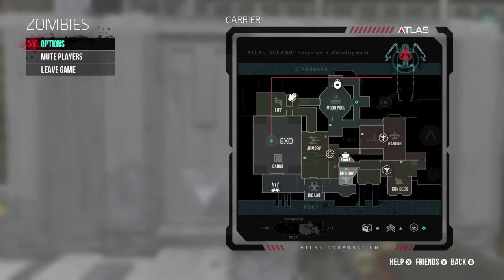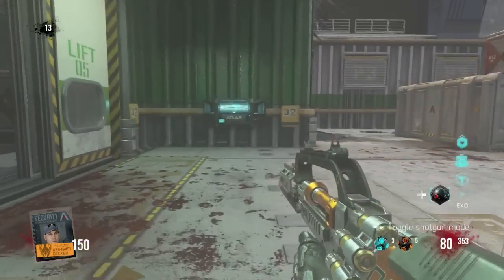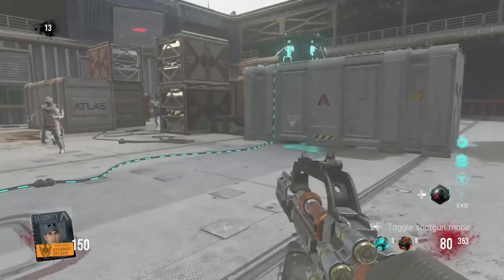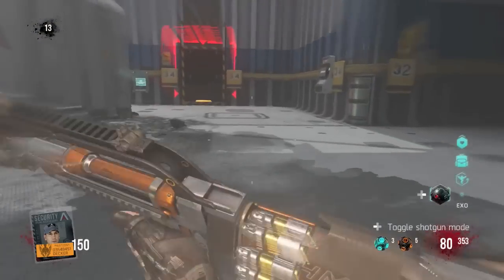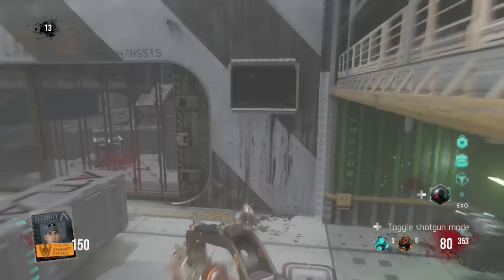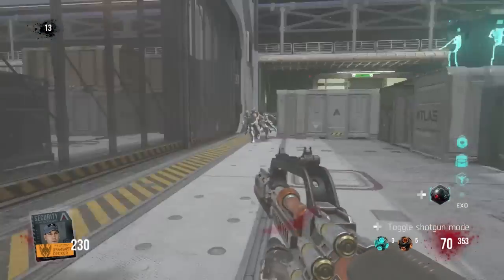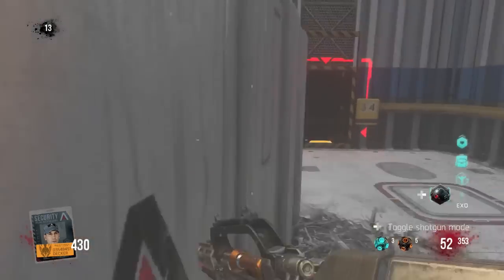Hey guys, what is going on? Today it's Jake and in this video I'm going to be talking about Exo Zombies Carrier and the new weapons implemented into this map. There are three new weapons included: the OHM, which is a shotgun/light machine gun variant, the new Limbo wonder weapon, and the M1 Irons.